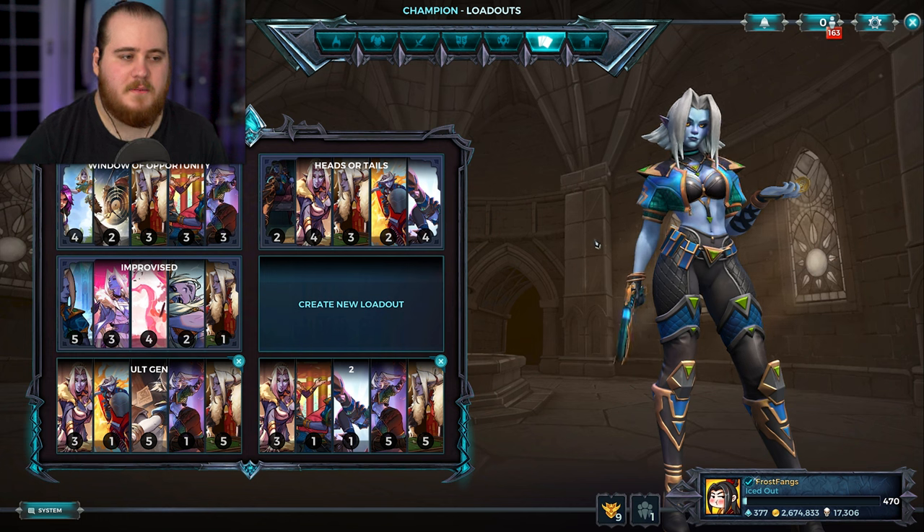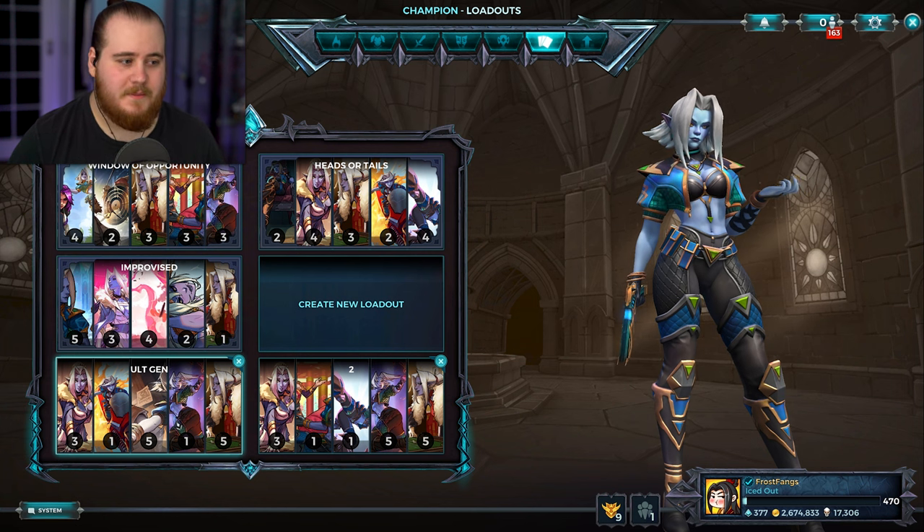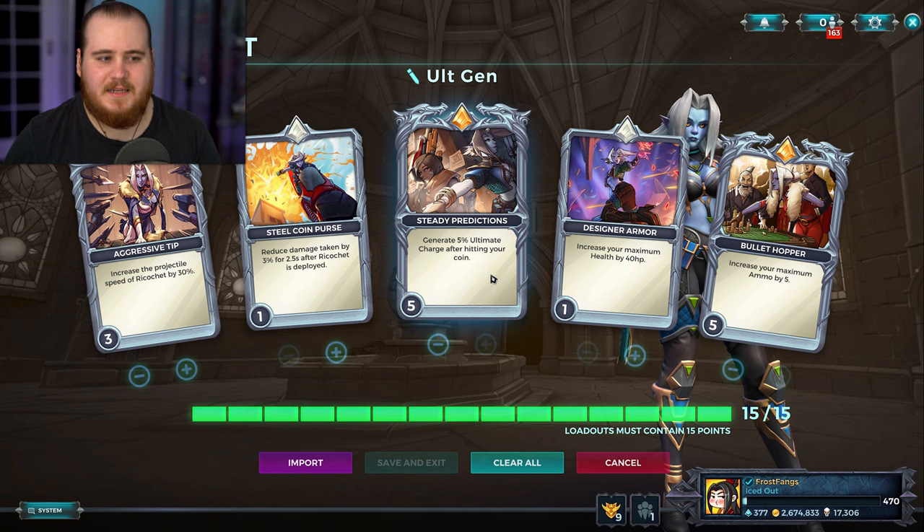The F setup for Saati got nerfed a bit in the Kazumi update, but this one is somehow still the same as when it was first implemented. Even though the wording is still a bit iffy, it works the same. It says hitting your coin, but if you hit your coin and it hits an enemy, it also triggers on the explosion, which can trigger up to five times technically, or more. This card really is the core of the build.